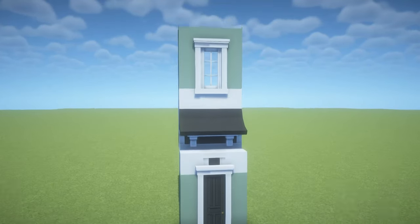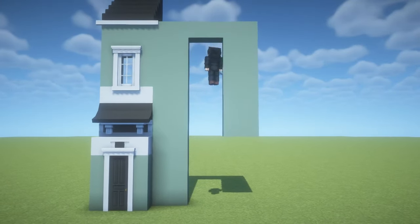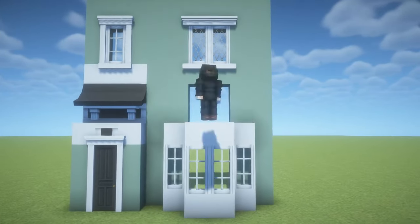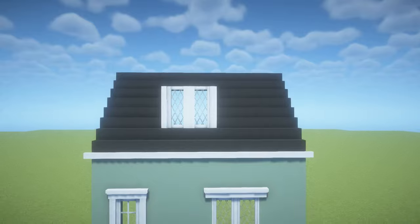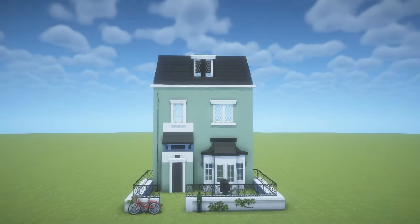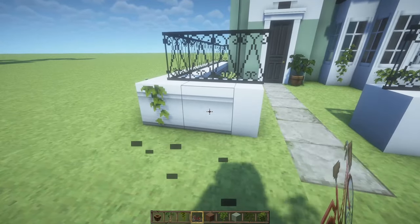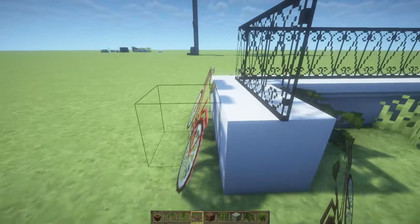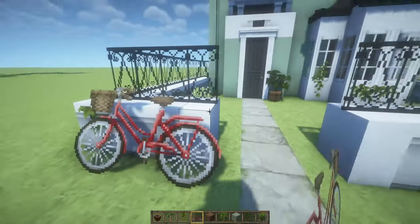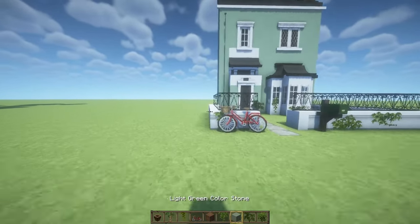Moving forward to the structure, I went for this house inspired by a style that I believe is commonly found around the UK, but I'm not entirely sure, so feel free to correct me if that's the case. I found some reference pictures that I really liked and thought these blocks would be perfect for it. This bike is one of my favorite things so far — you can place it standing or against a block like that and it will slightly lean towards it. That's such a nice detail, and all the plants for decorations I think give this entire thing a more realistic look.